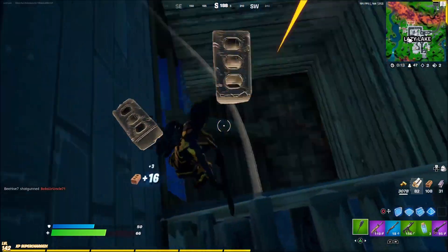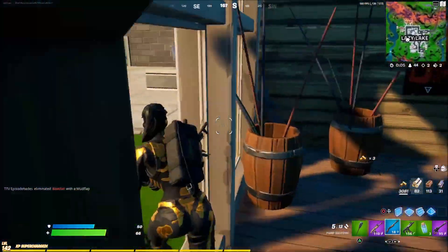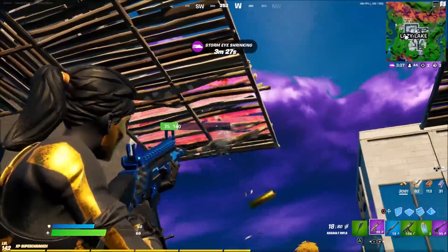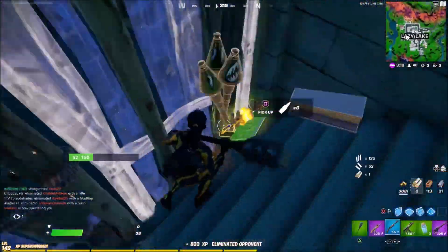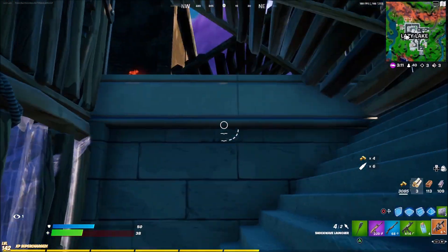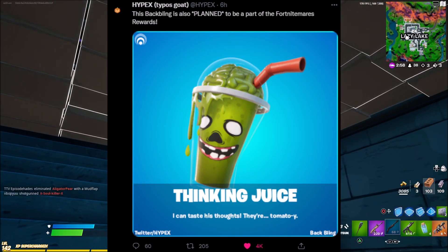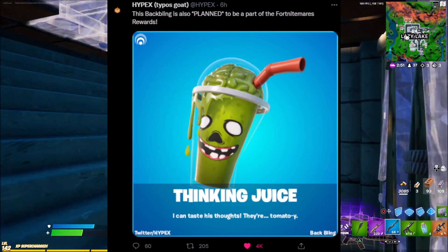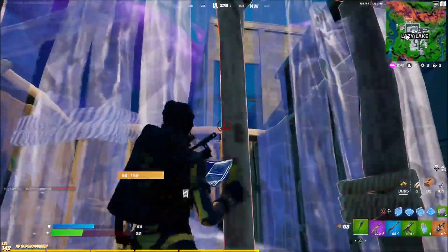There are also some free rewards we're going to be able to unlock for Fortnitemares. As you guys know it is October, so Fortnitemares is starting very soon and it's going to allow us to unlock multiple different free rewards. The first one on screen is a reactive back bling called the Thinking Juice back bling, which is going to be free to unlock for Fortnitemares — let me know what you think of it. There are more free rewards beyond just that back bling.